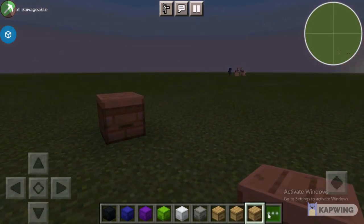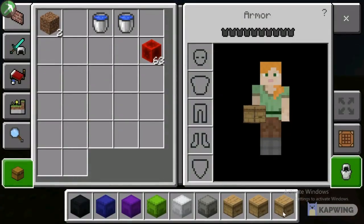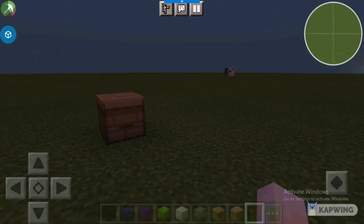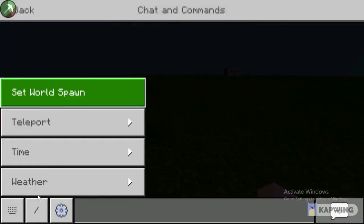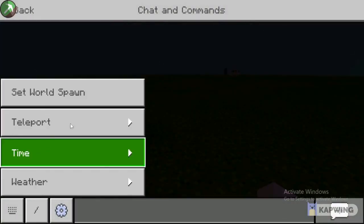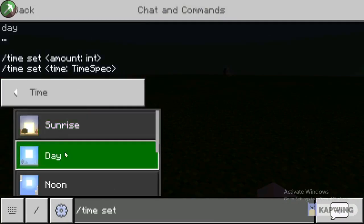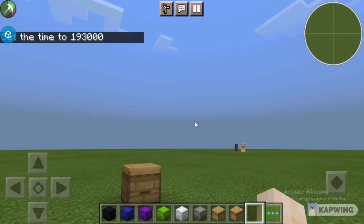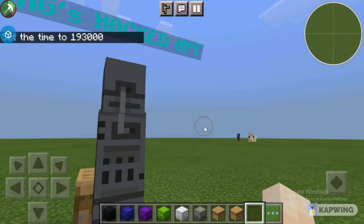You got to make sure it's daytime though, so you got to do this during day or else the NPC won't spawn in. So let me just change the time to day. Day. There we go. Hacked NPC.